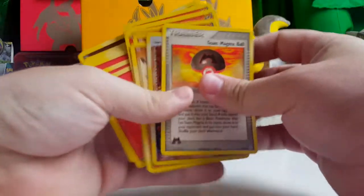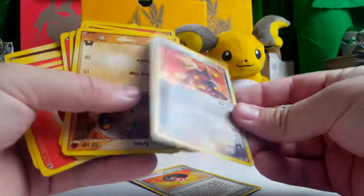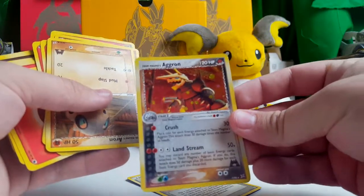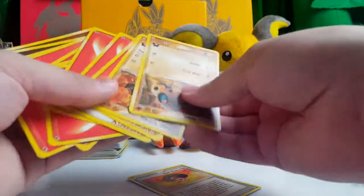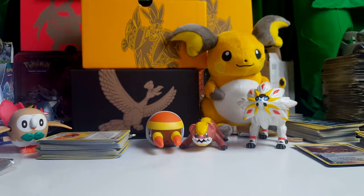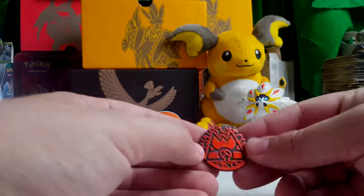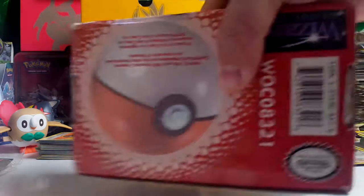Alright, let's see what else we got in this box. What is all this stuff? There it is — Aggron holo. Here we go. Nice. That is really cool looking. I love the Starfoil holos and I wish they'd go back to that. Then we just got a bunch of energies and a couple more Aron's and Lairon's. I see a coin at the bottom of this box — what is it? It looks like a Team Magma coin. I like the sound that made.